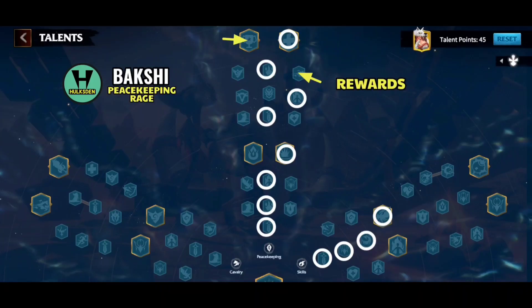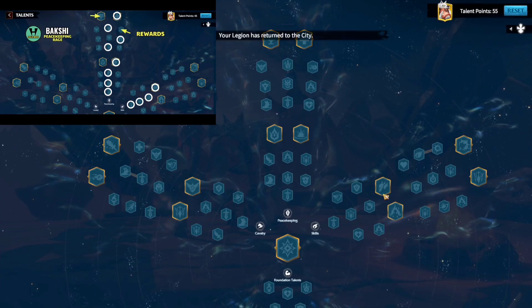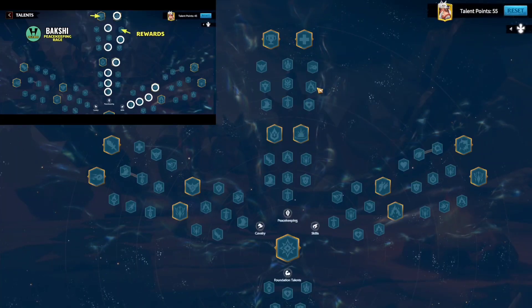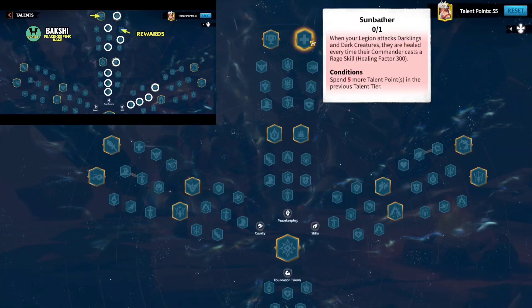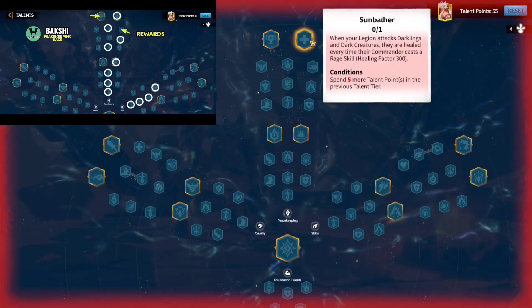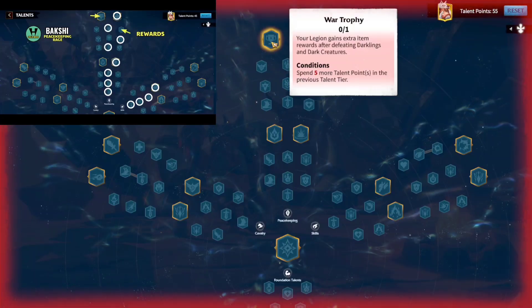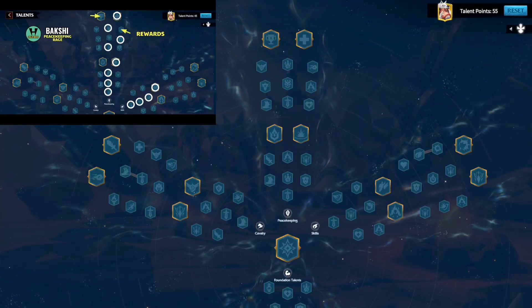Talent tree number eight is the peacekeeping talent tree — something I don't recommend to a lot of people unless you're in a server that is just farming 24/7. This talent tree is called Peacekeeping Rage. You get some good extra rewards from the peacekeeping side. You keep going up, grab the morale, and at the end take the Sunbather — when your legion attacks darklings and dark creatures, they are healed every time their commander casts a rage skill, healing factor 300. If you don't want Sunbather, you can always go with War Trophy — your legion gains extra item rewards after defeating darklings and dark creatures.